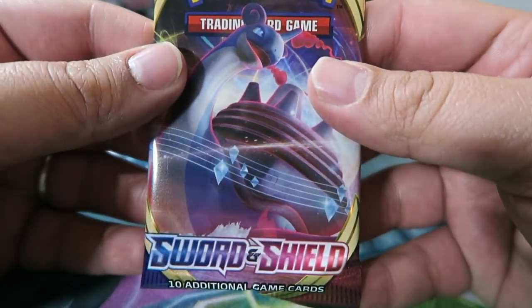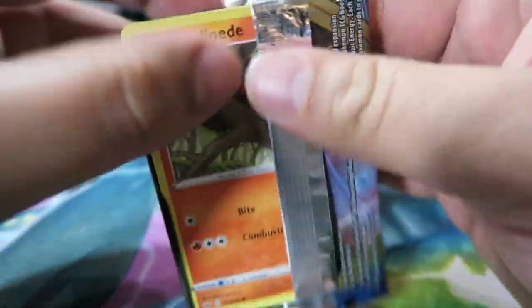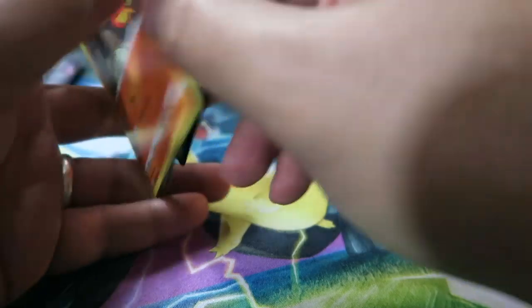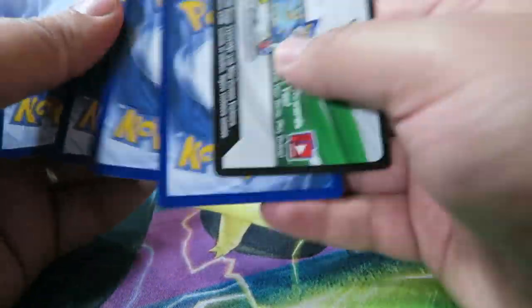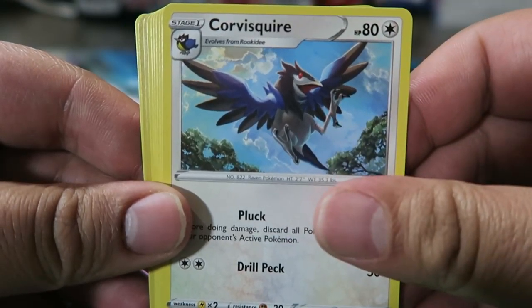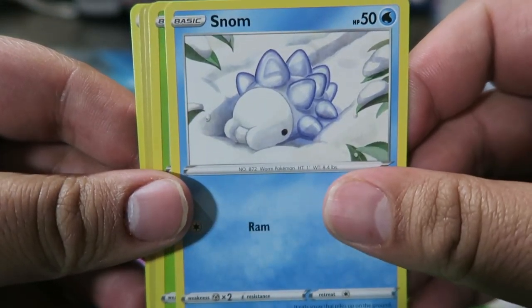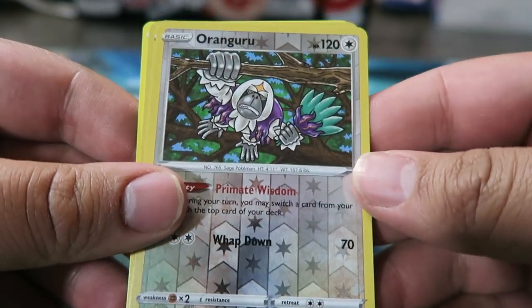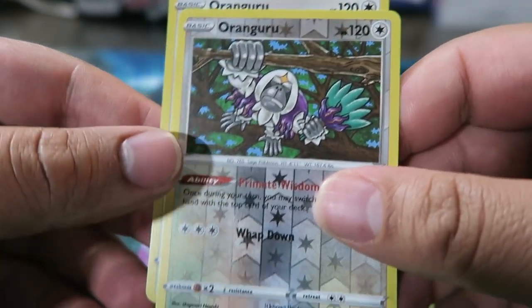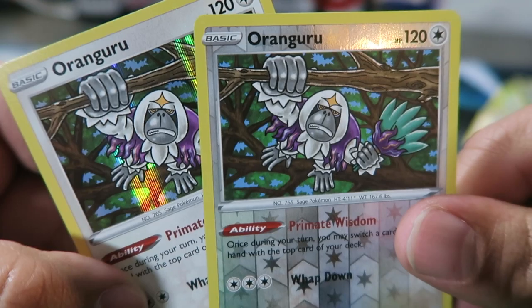Our last pack — with VMAX Lapras on the front. Let's see what we get. We got Rare Candy — nice — Lum Berry, Squire, Sizzlipede, Galarian Zigzagoon, Munna, Snom, Rookidee, Orangaroo Reverse — nice — and Orangaroo. Orangaroo and Orangaroo Reverse both in the same pack — nice! Happy about that too — Orangaroo is a good card.